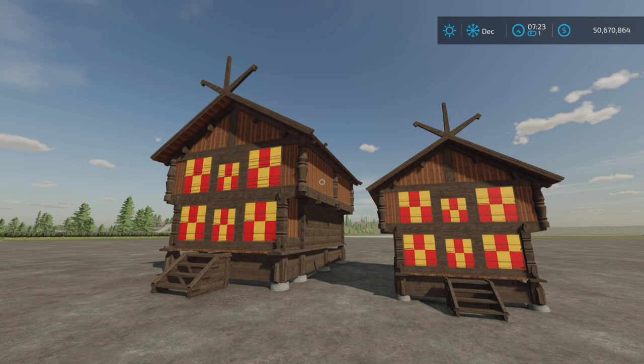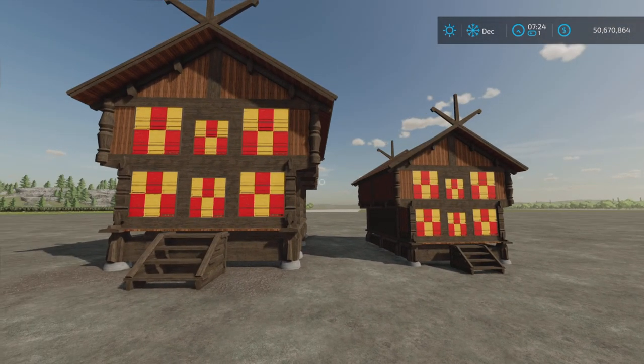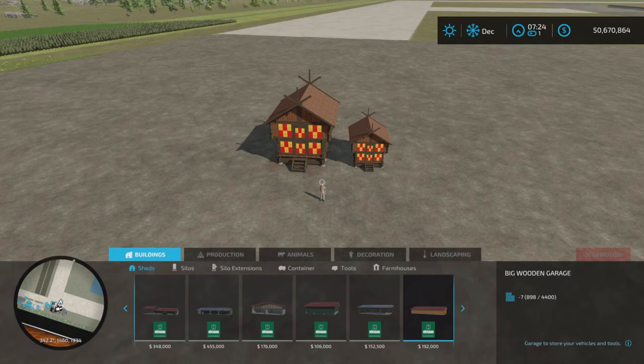Loony Farm Guy here with a new mod test for Farming Simulator 22. This is Wooden Beehives, available for all platforms — PC, Mac, and console. I'm on PS5 here on Rock Crawl to test these two beehives out. This mod is by Puma 145 and it is 5.55 megabytes to download.